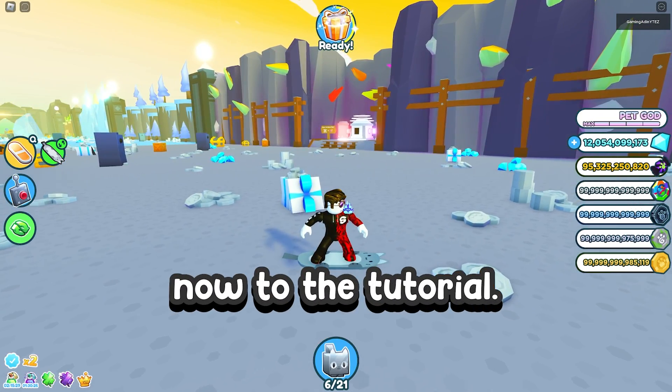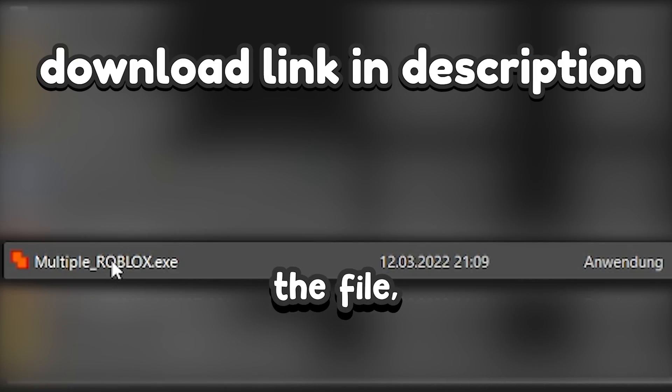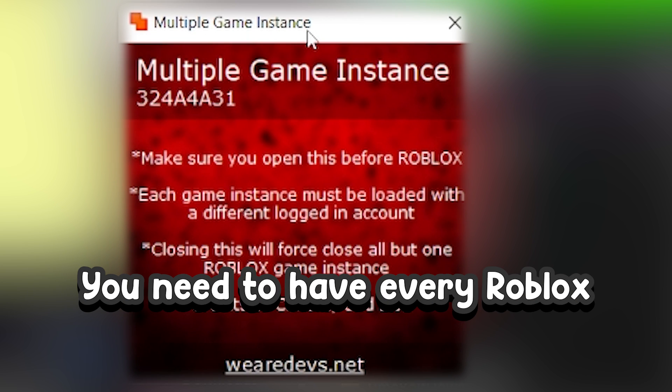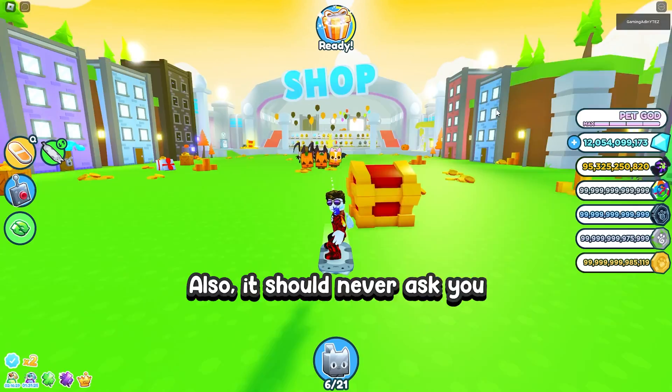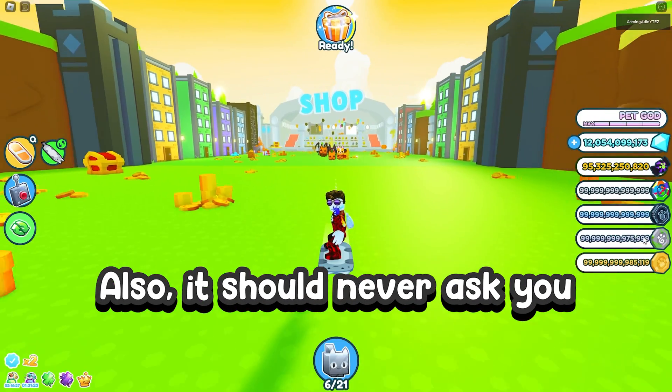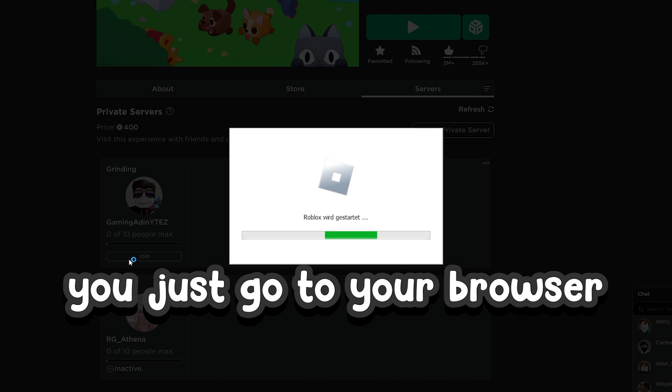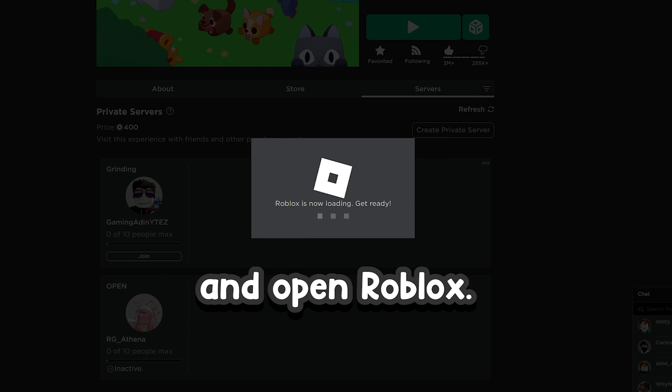Let's get back to the tutorial. If you downloaded the file, you just need to open it. Important: you need to have every Roblox account closed at the time. Also, it should never ask you for administrative permissions. After you opened it, you just go to your browser and open Roblox.